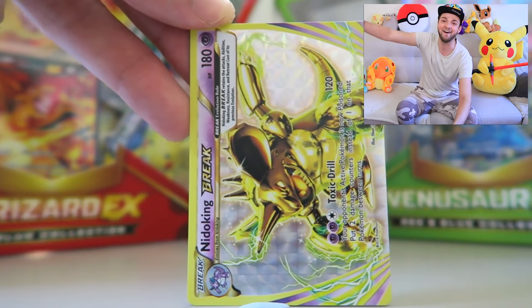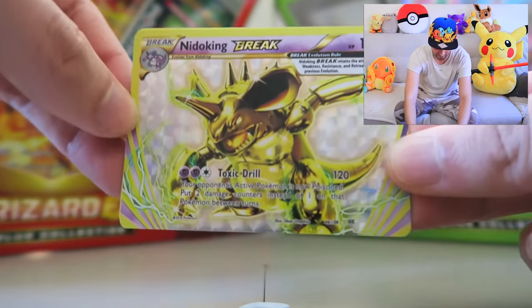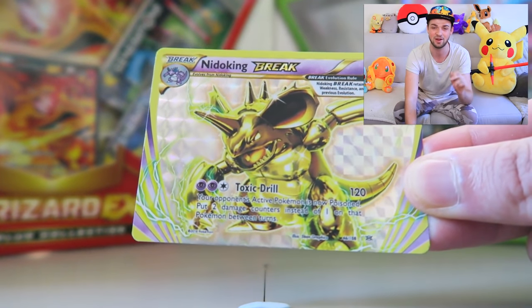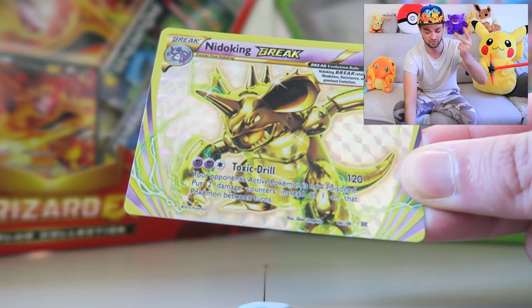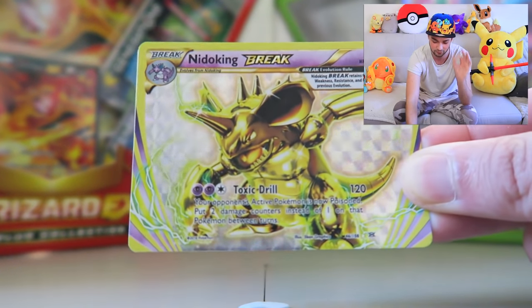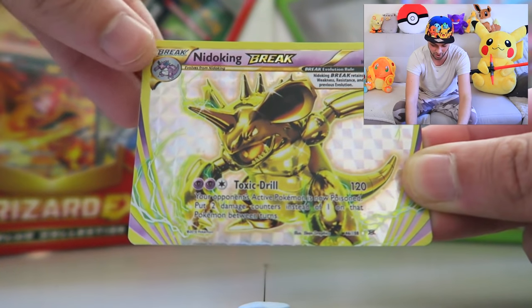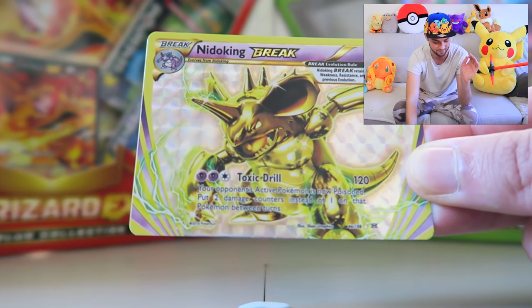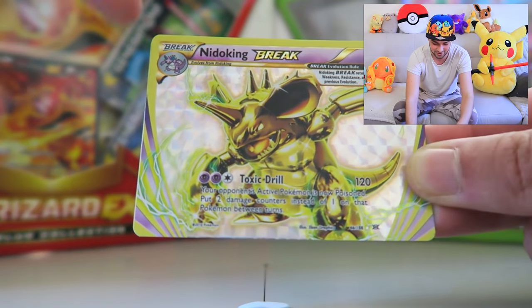What is this? We have got ourselves a Break Card Nidoking! We've now got Nidoran, Nidorino, but we still need the original Nidoking to evolve into the Break Nidoking. These cards are so amazing — rather than being vertical, it's horizontal — 180 HP, Toxic Drill doing 120 damage. We are three or four packs in and we already have unreal cards.